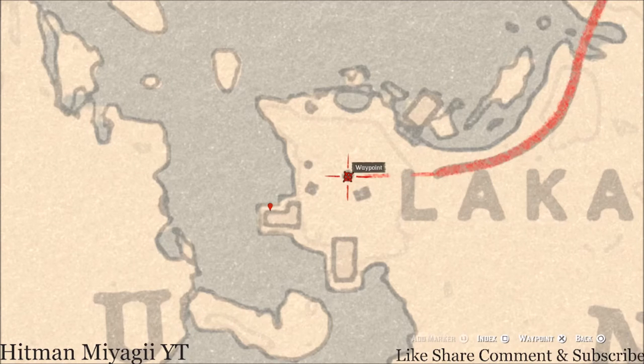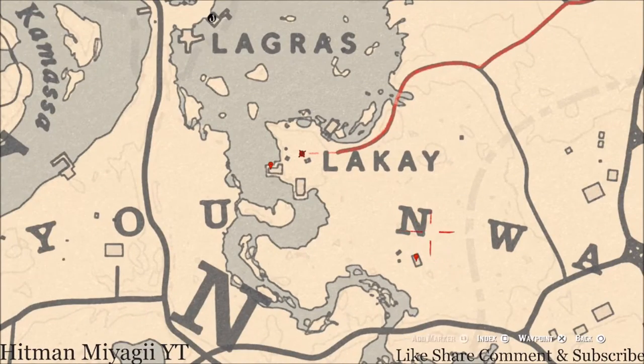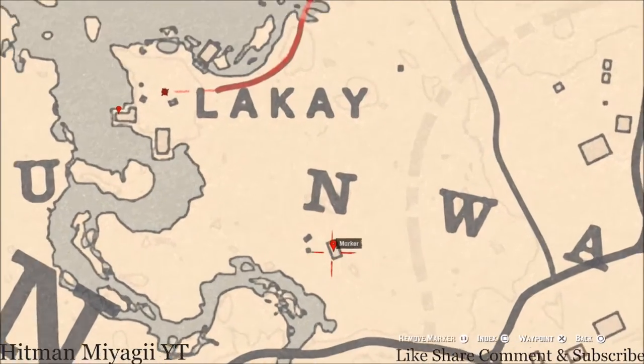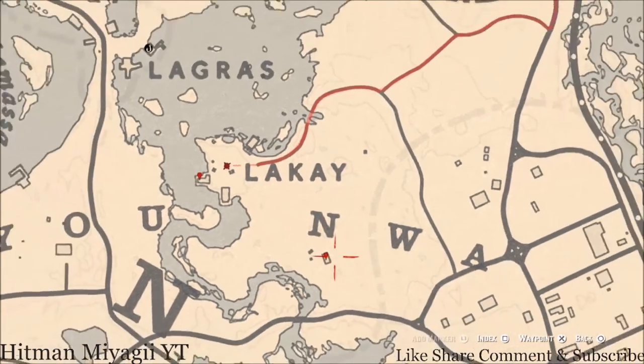Right here inside this small shack on a table you'll get a Four of Wands tarot card. Down just a little bit underneath the N in NWA, inside this house you'll get two things: one is a lost jury — a Durant pearl bracelet — which is on the mantle of the fireplace. On one of the tables inside the house there's also an Irish whiskey antique alcohol bottle, so go and grab that as well.